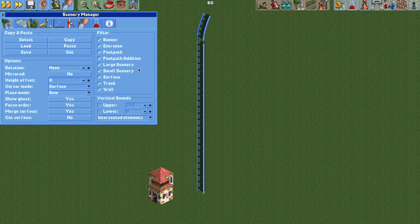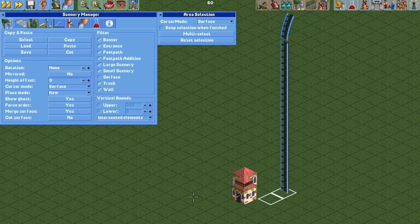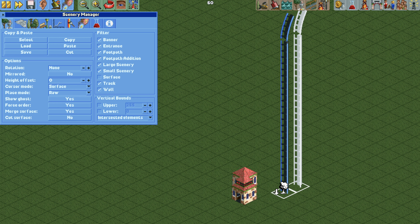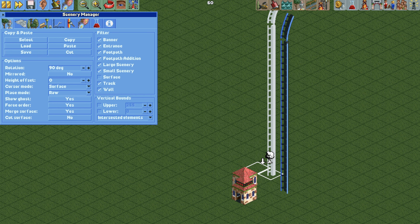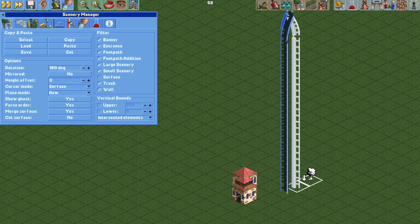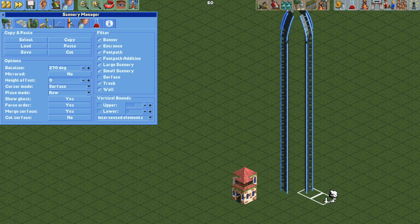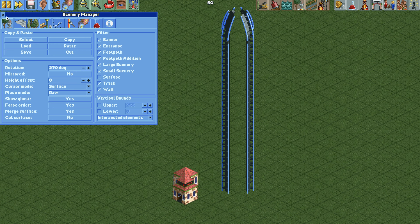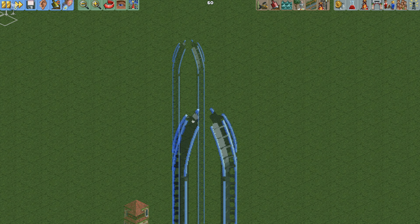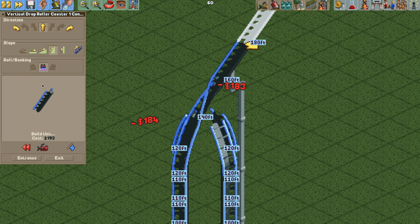Now open the scenery manager plugin — if you don't have it, the link is in the video description — then turn off surface and hit the select button. We need to select both tile pieces that the track occupies, so select both of those and then hit the copy button. Now we are going to paste it, but first we're going to rotate it. Hit the rotate button and then place it one tile over. Rotate it again — here's the middle piece, so go one off of that — then rotate it one more time and move it over. This is going to be our tower with one track on each side.